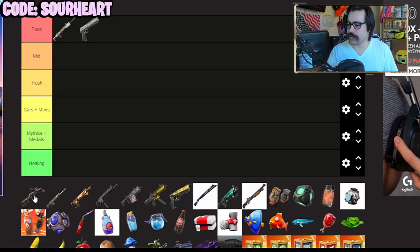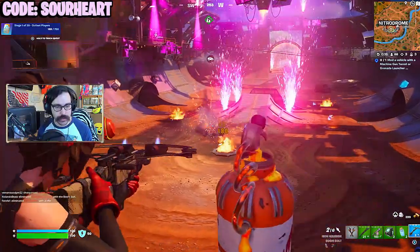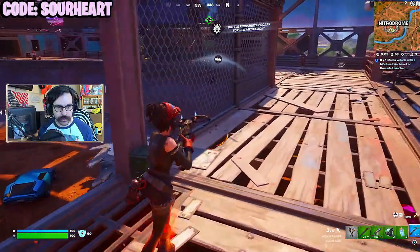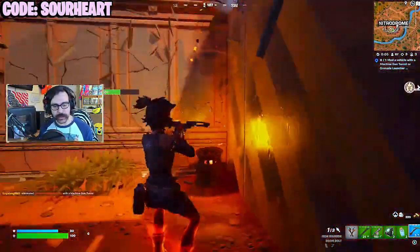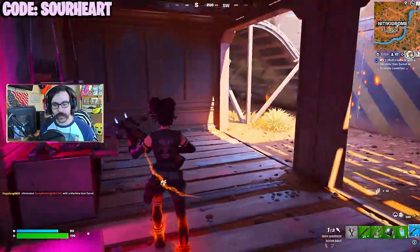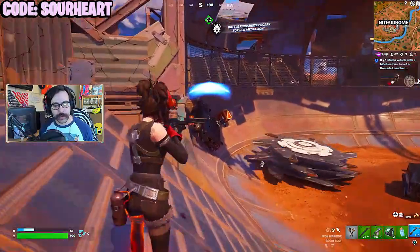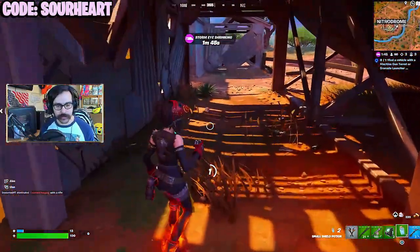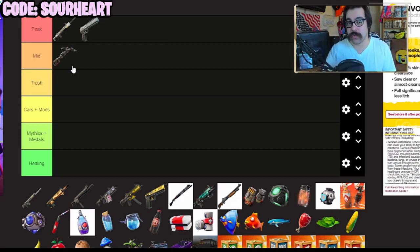Next, we have the boom crossbow, and in my eyes this thing is kind of mid. You would think it would be good against the vehicles and it does a fair amount of damage, but it runs off of your explosive rounds and you can only have 13 in your hands at any one time — unless you go to the Nitrodrome and get the medallion that gives you infinite ammo and a damage boost. But you've got to land on that boss, and at that point you'll have the boss vehicle, so why would you get out to fire this weapon instead?